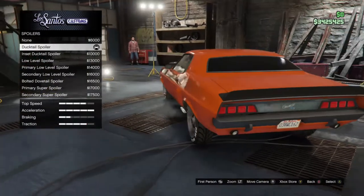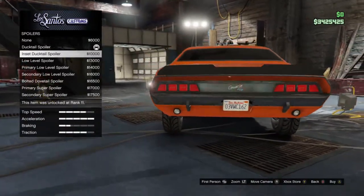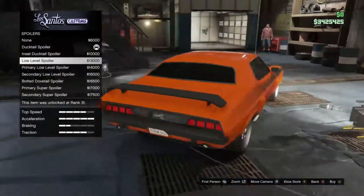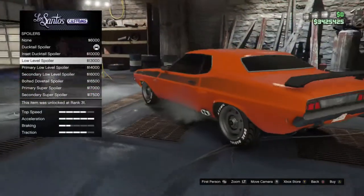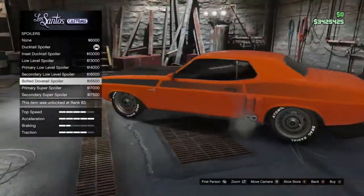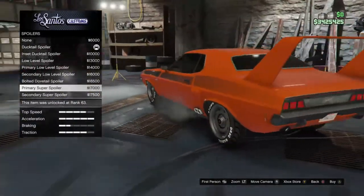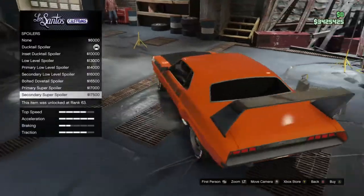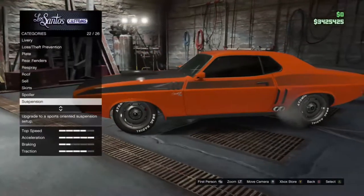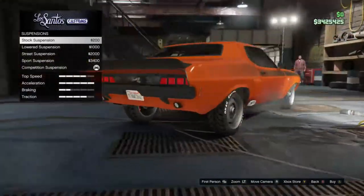Spoiler options: standard, one with a cut-out section, low level spoiler, primary and secondary color versions, bolted NASCAR-style, and the big boy spoiler in primary and secondary. I think a lot of people are going to go for that big one just because it's so distinctive.